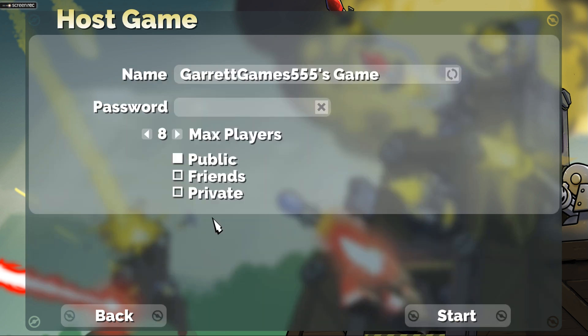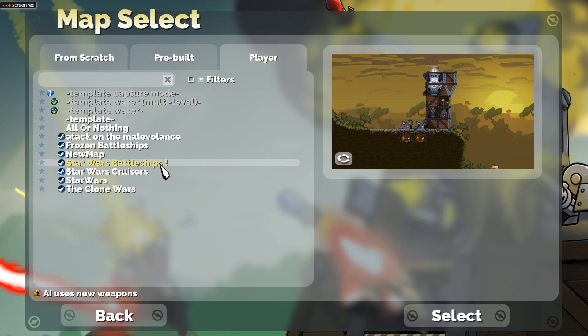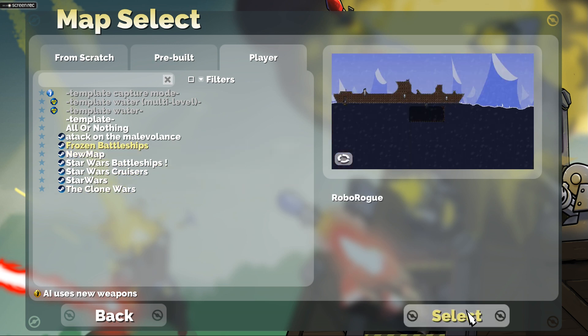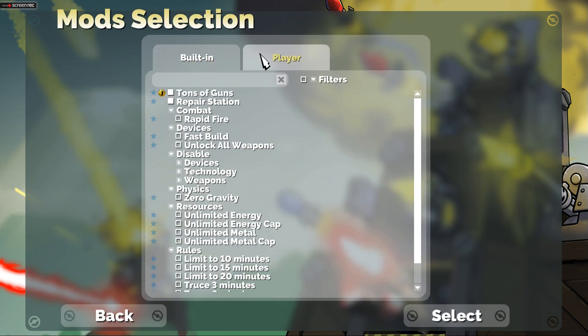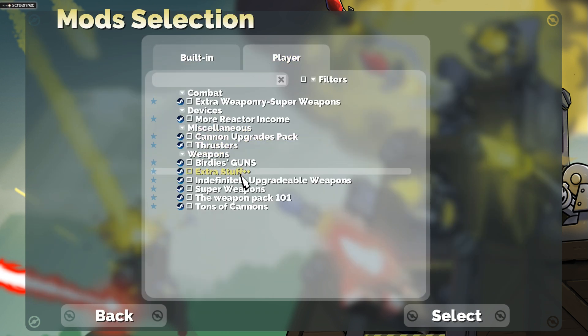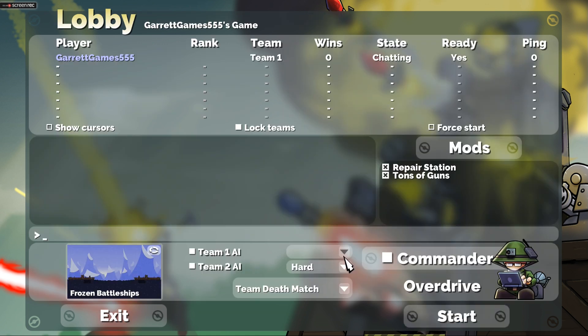In case you didn't know, some maps you cannot play on just in a regular skirmish — you have to go into multiplayer, enable your AI at whatever difficulty you want, and then you can pick your custom map. We want Frozen Battleship. You can select your mods and your commander. Last time we did lots of mortars, and this time we're gonna do the same thing except they're gonna be infinitely upgradable, which would be a lot more fun and a lot more damage. Without further ado, let's go ahead and start.